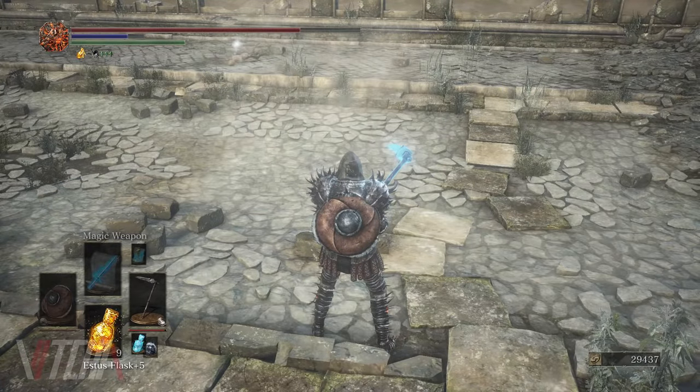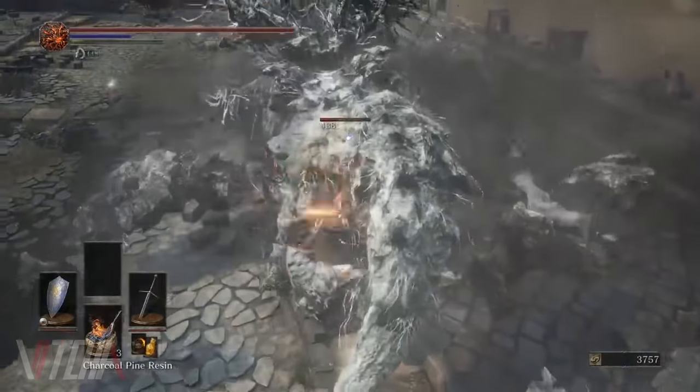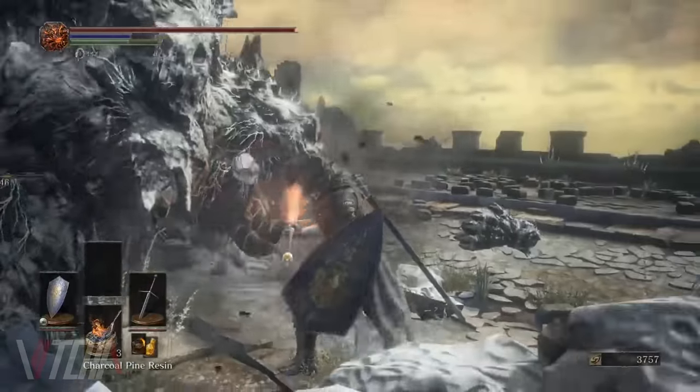In another way, when struck behind by a much larger weapon, both legs will crumble simultaneously, causing the Stray Demon to fall forward where he can then be struck with a critical attack.